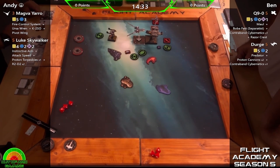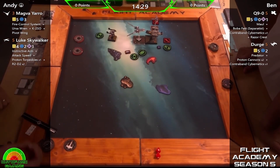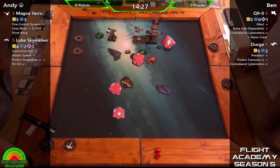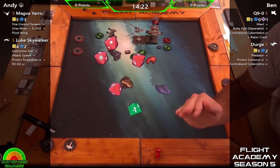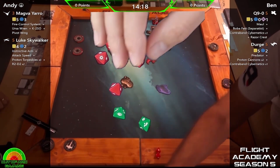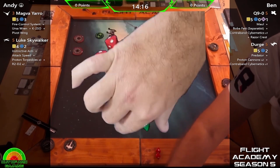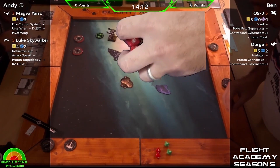This looks very up close and personal. Luke is doing a Proton Torp into Dirge — it's an unfortunately low roll there, but that is double evade. Dirge is okay with that.